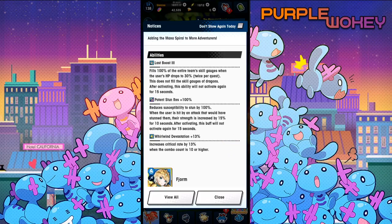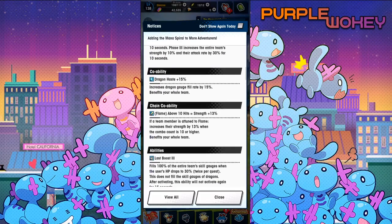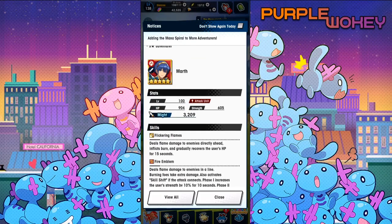Whirlwind Devastation 13% — increases critical rate by 13% when the combo count is 10 or higher. So that is Marth's Mana Spiral, and out of all the Mana Spirals, this one is the most clearly, holy god, this is insane.